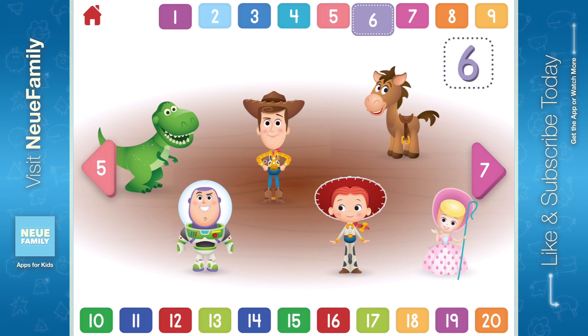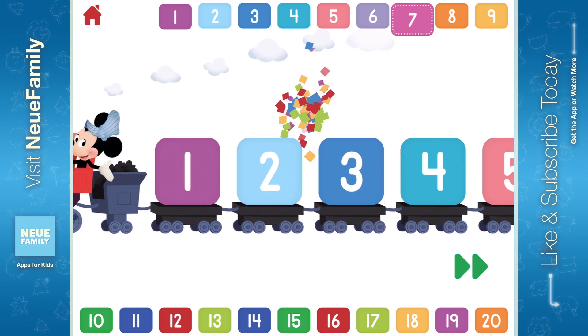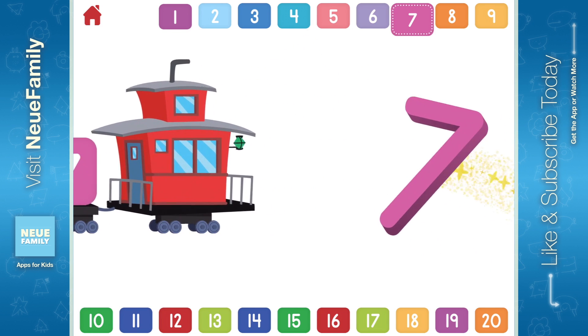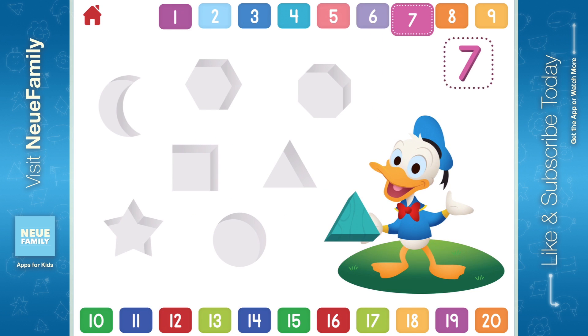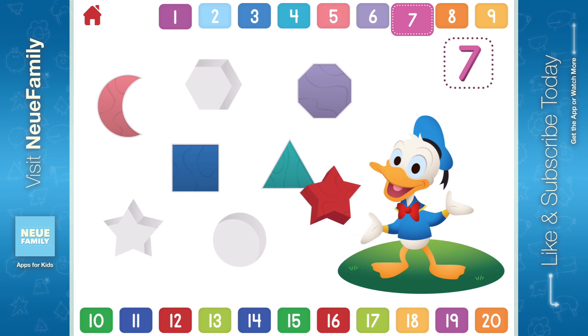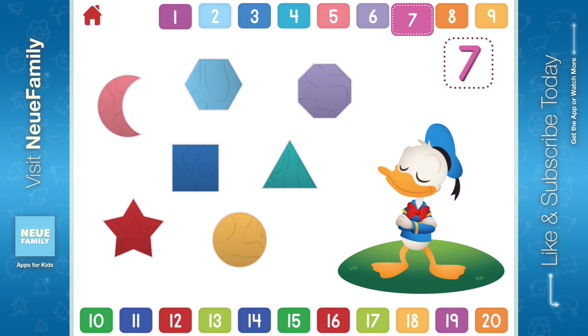Let's count to 7. 1, 2, 3, 4, 5, 6, 7. Can you help Donald put 7 shapes in place? 1, 2, 3, 4, 5, 6, 7. Spectacular! You placed all 7 shapes!